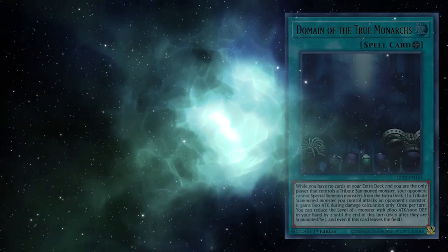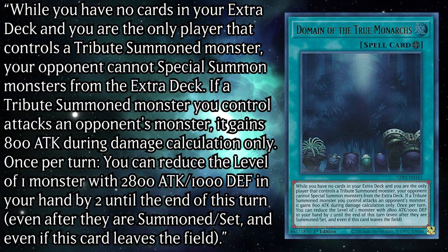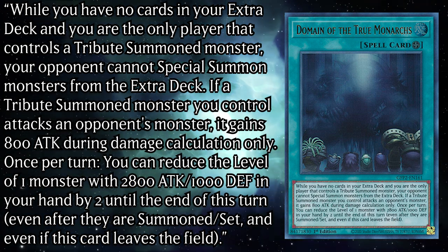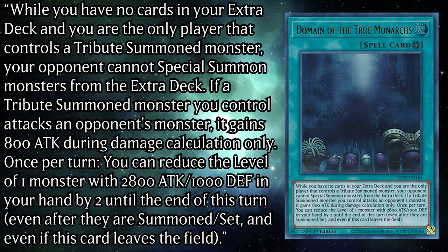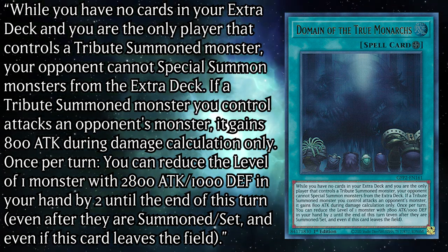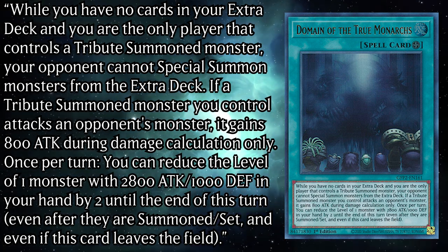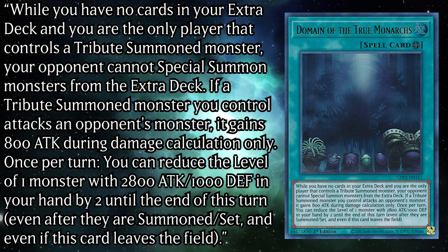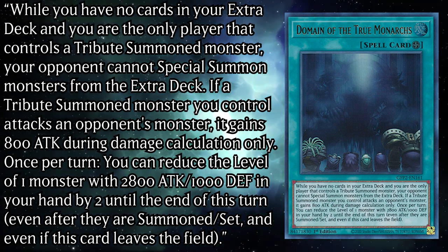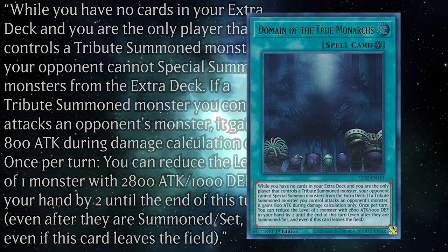A field spell card, its effect reads: While you have no cards in your extra deck, and you are the only player that controls a tribute summoned monster, your opponent cannot special summon monsters from the extra deck. If a tribute summoned monster you control attacks an opponent's monster, it gains 800 attack during damage calculation only. Once per turn, you can reduce the level of 1 monster with 2800 attack and 1000 defense in your hand by 2 until the end of this turn, even after they are normal summoned to set.